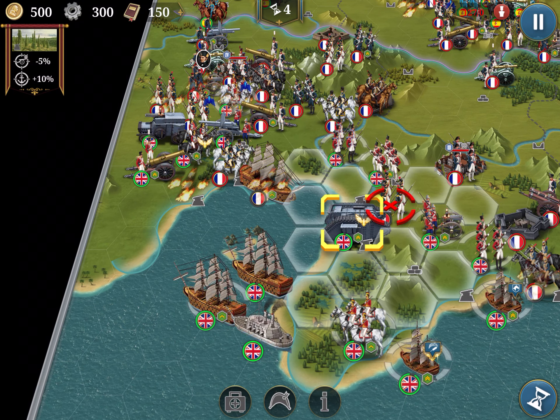The militia normally costs 50, but to me it's 37. I could do even some Highlanders maybe. Let's move the ship here.